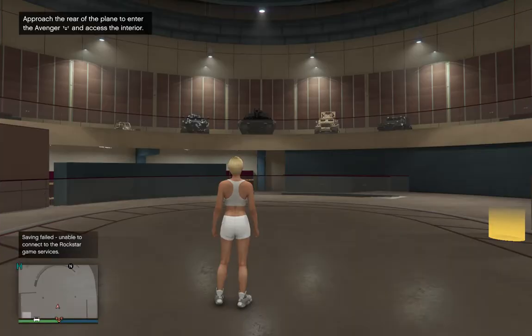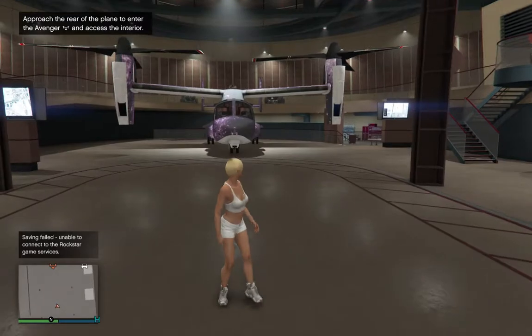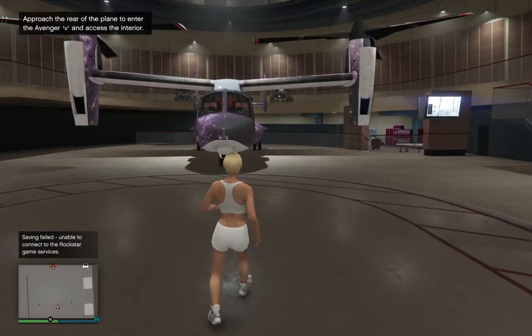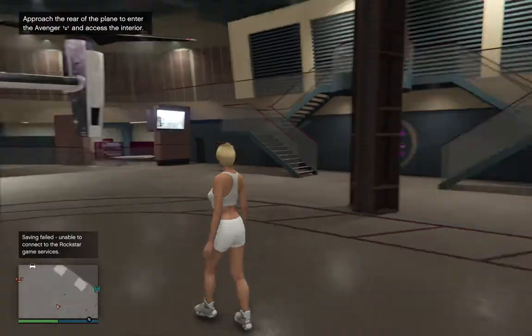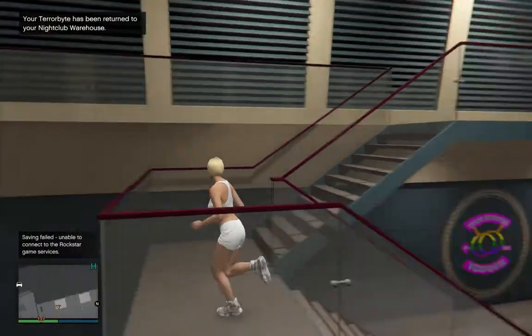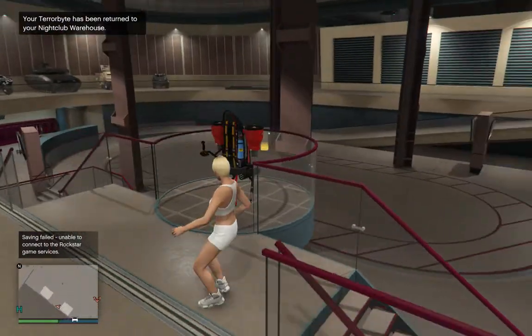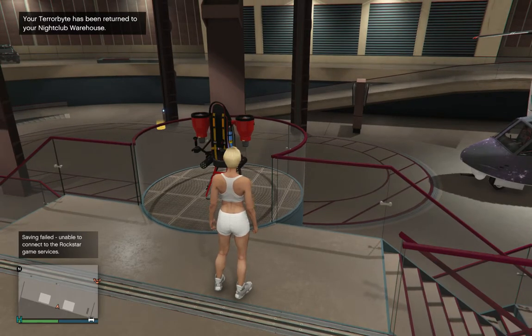Here we are inside the facility. A couple of things you have to own a facility to own: one is the Avenger — a vertical takeoff and landing helicopter-stroke-plane — which is fun to have but not necessary. The other is the Thruster, which is this little jetpack thing, also fun but not necessary. I'll review those separately.